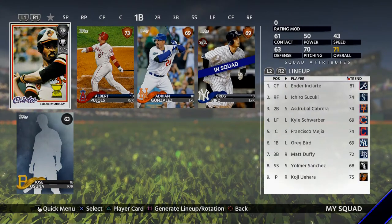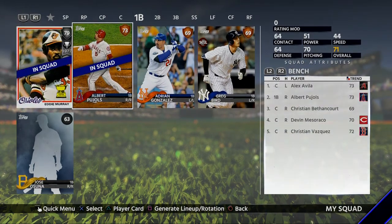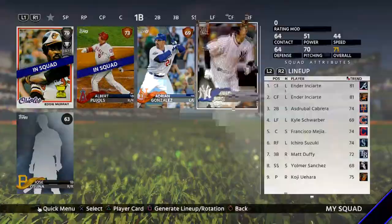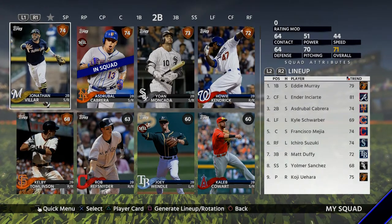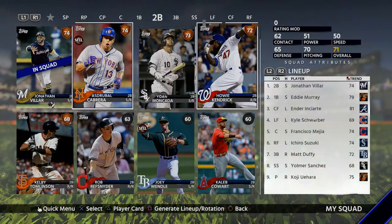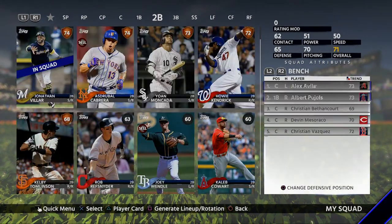First base - Greg Bird is in my lineup. Definitely got to get Eddie Murray in there. We'll take Pool Hulse along for the bench. So I got to move Eddie Murray. Murray can bat lead off, unless I have a better option later on. Second base, we got VR. I'd rather have VR over Asdrubal, and I'd rather have VR leading off. His stealing and speed is still good, so I want him leading off. Asdrubal, you're out - I want Yohan Mankata.